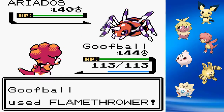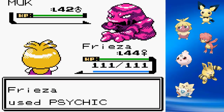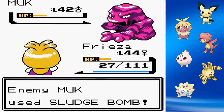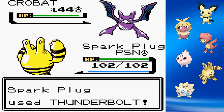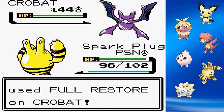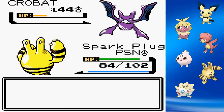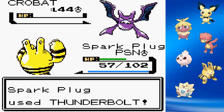For the next Elite Four member Koga, I don't have too many difficulties. Ariados goes down with a simple Flamethrower, as does Forretress since it's four times weak to fire. When he sends out Muk, I expect Frieza to one-shot it with Psychic, but I'm surprised — it survives in orange health and kills Frieza with Sludge Bomb. Elekid finishes it with Thunderbolt. Venomoth uses Toxic on us but goes down in two Fire Punches. Crobat is extremely fast and moderately strong — it gets a Full Restore but we knock it back down and finish it off without too much damage. Elite Four Koga is in the bag.